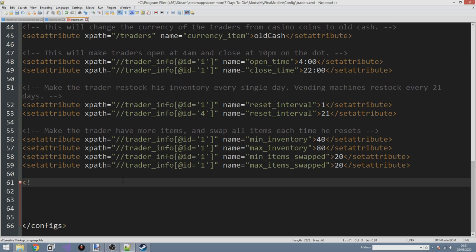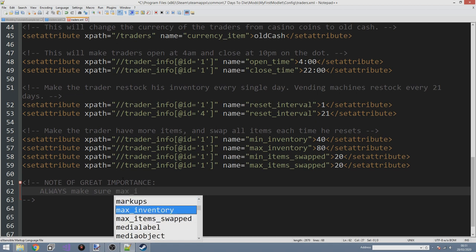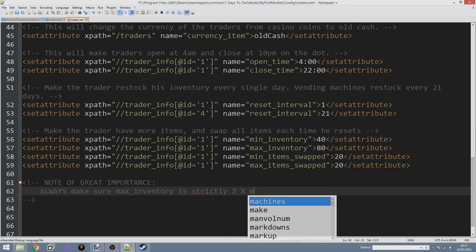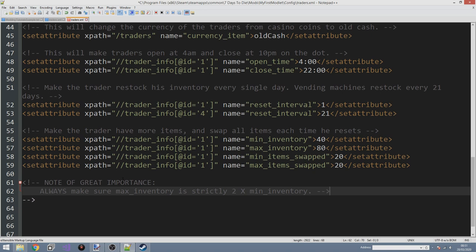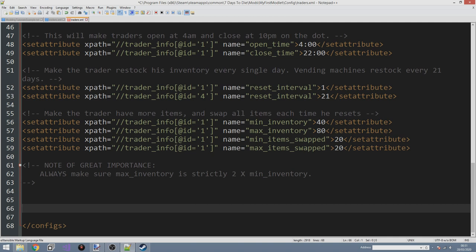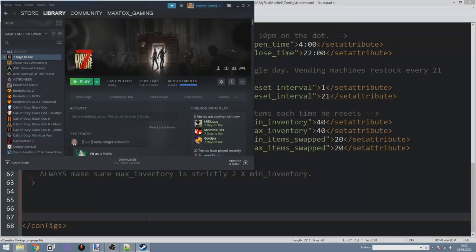Now this is where we have to be careful — a note of great importance. Always make sure max inventory is strictly two times min inventory. The main reason is there is a bug in the code that looks at the difference between min inventory and max inventory. If your min inventory is not half the max, this difference will be negative and throw an out-of-range exception which will be very hard to diagnose. For example, if I set min to 40 and max to 40, that looks harmless but it's going to bug out really badly.